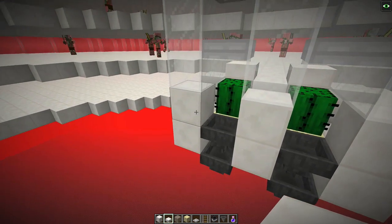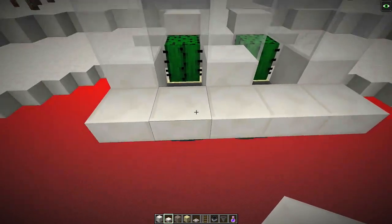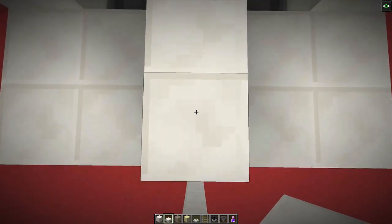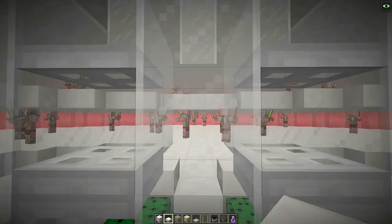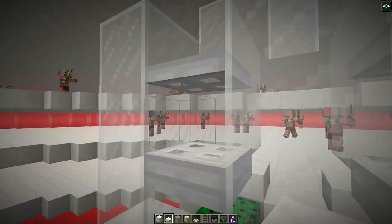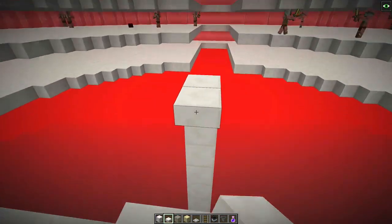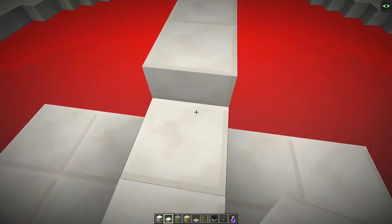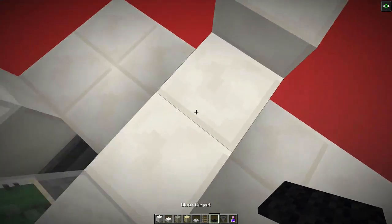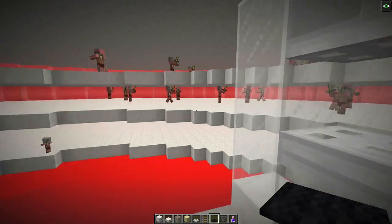Then you're going to want to start building your AFK platform - I go for slabs like that. It helps with the XP getting to the player, just two out here. This is where you will be standing - I try and go a little bit forward of the center line, which means everything can still see you. That is the basis of the farm done. The pigmen, when they track you, will be able to see you through these gaps here so they will keep their aggro. I would also suggest covering up any spawnable spaces with some carpet. These are all half slabs, so that doesn't matter - that should be absolutely everything.